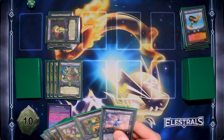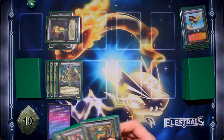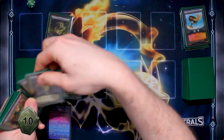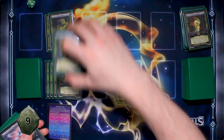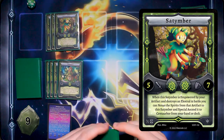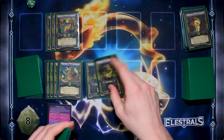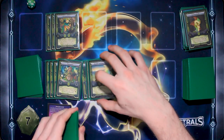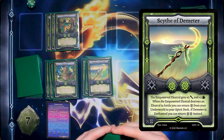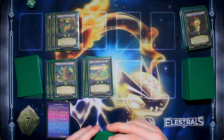I'm going to draw to start my turn. I am going to ascend my Spy Nymph — place down another Teratlas, and ascend him into Satamba. I'm going to place down two Teratlas and enchant it with the artifact Scythe of Demeter, which gives it plus two attack and plus three defense. So it's on eight attack currently.